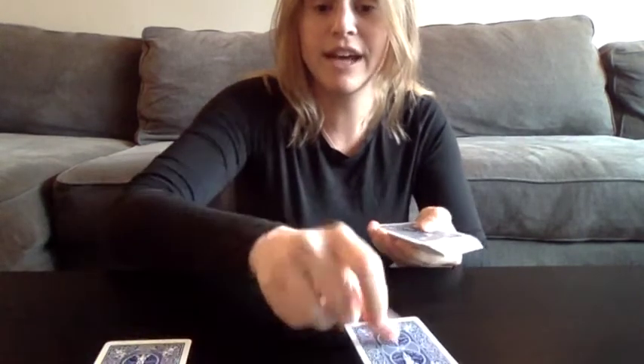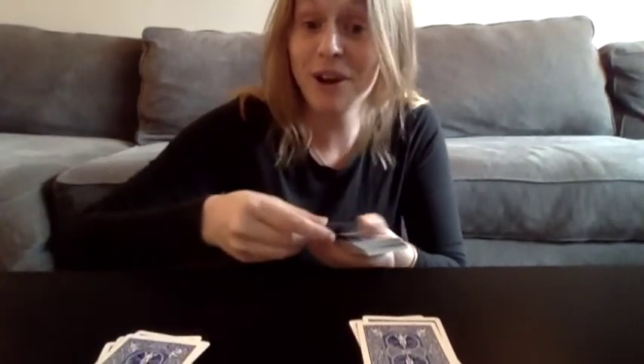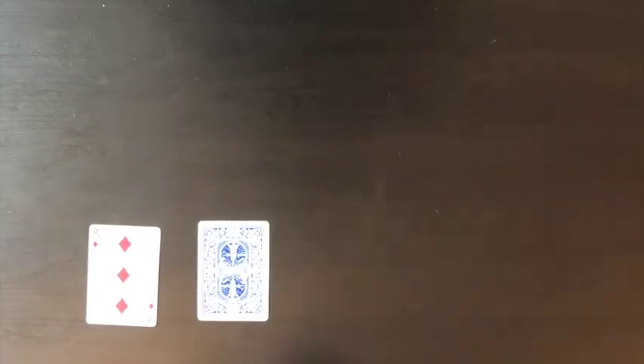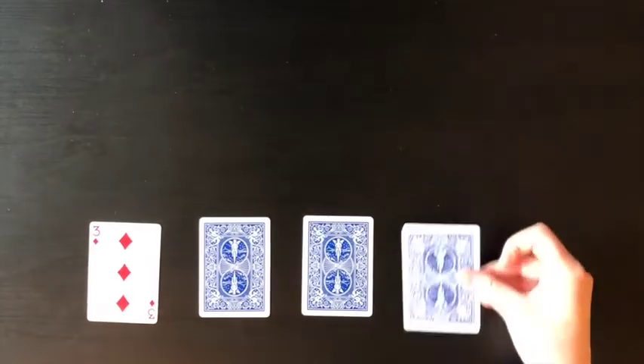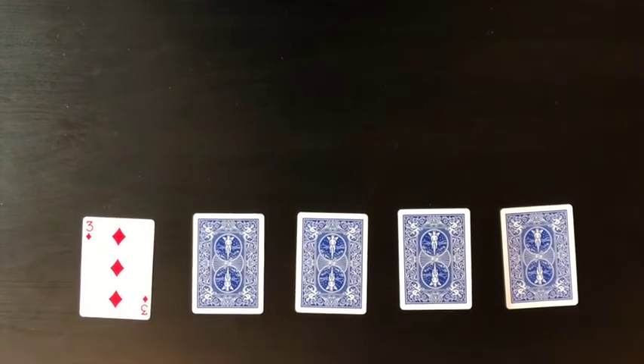Let's start with the setup. The very first thing you do is take the whole deck and deal it out so that each person gets half. Bonus question: if there are 52 cards, how many will each person get? Once the cards have been dealt, each player sets up their cards in the following way: it starts with one card face up, and next to that face-up card you put four cards face down. Each player will have five piles in front of them.